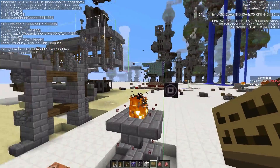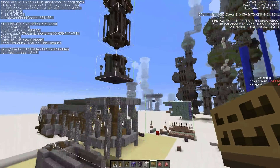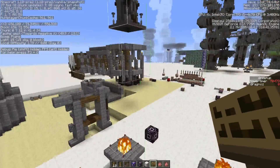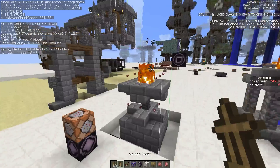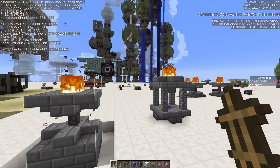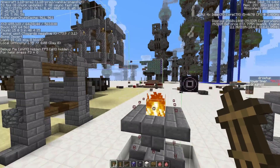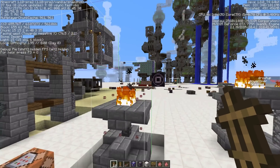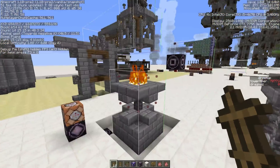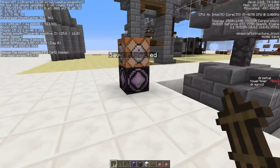If you go to the main tower and get to the top, you'll find a chest with one of these 'Set Protected Area' armor stands. When you do a new install, you'll also receive 10 of these, which will allow you to protect 10 areas.